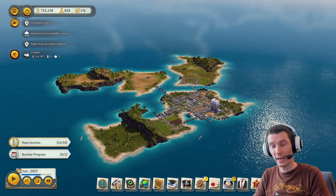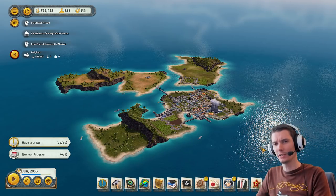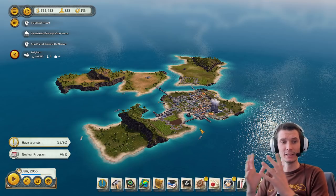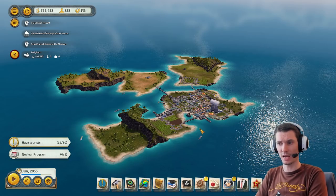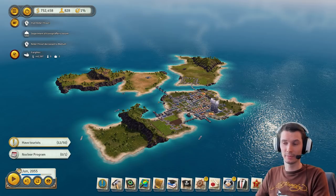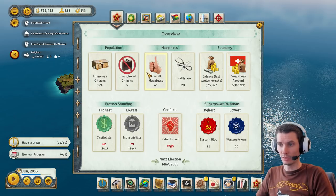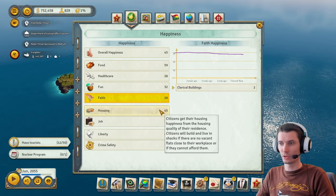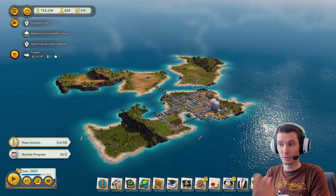Hi guys, welcome back — Maris here. Today we have Tropico 6 again: tips and tricks for politics and ratings. I have seven points, and if you follow all of them through you should be good. I will try to show you in a real-life example. I have a prepared map where I have only one percent support, so I basically upset everyone.